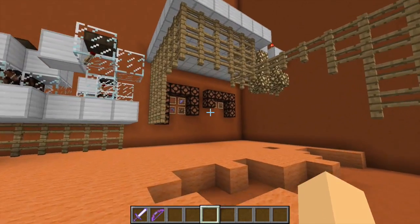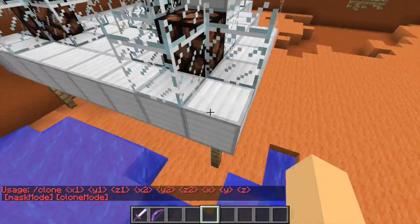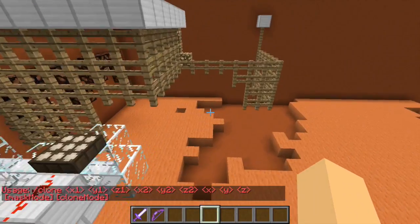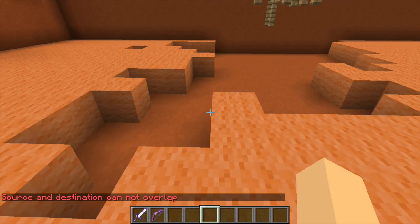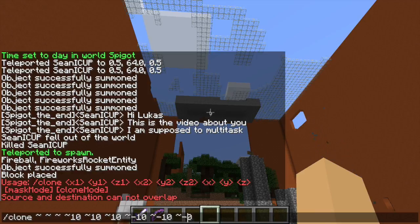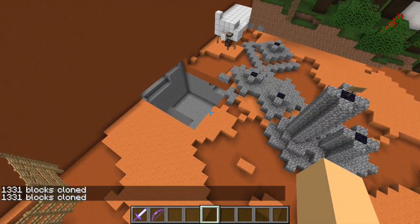Oh yeah, slash clone. So slash clone — you do slash clone, then you get the first position that you want it to be; I just wanted to use relative position. Here, here, here, and the second position — there should be 1000 blocks — then the location where you want to put the clone. They're overlapping. Should be underground. Oh, found it — so that's negative.